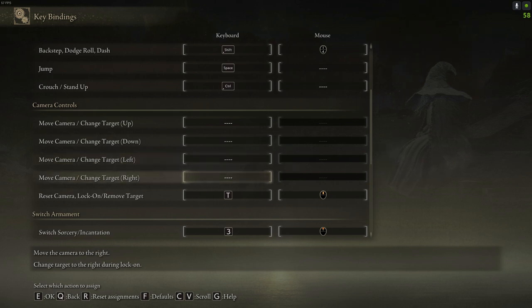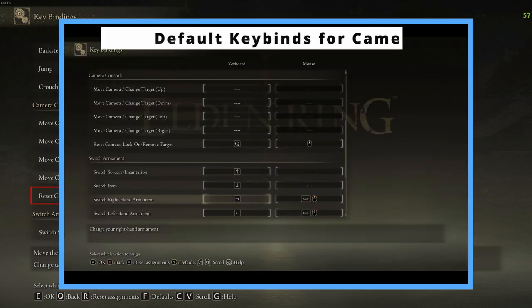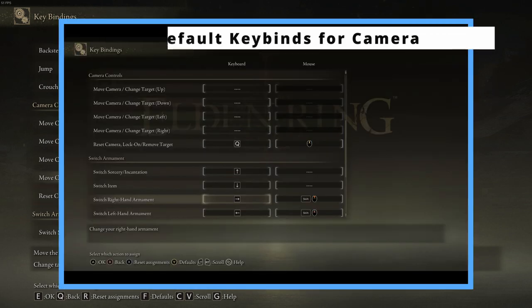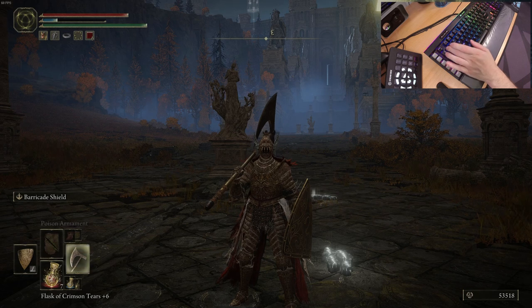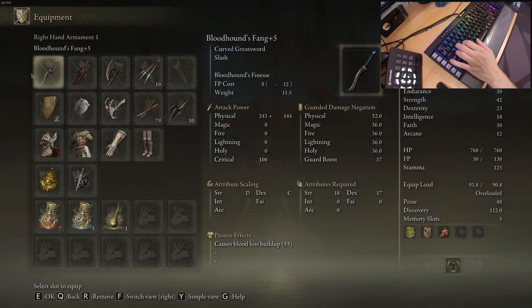Under camera controls, the only important option for me is how you lock on. I have T for target and middle mouse, but I use middle mouse 99% of the time to lock onto a target. When it comes to switching armament, I have found some amazing solutions — simple, very effective, logical, and easy to use, and something pretty familiar to us PC players. Put switch right hand armament to 1 and left hand to 2. This is like changing weapons on PC, like Tarkov for example or other shooters — your brain needs familiar keybinds.